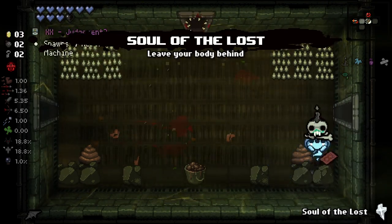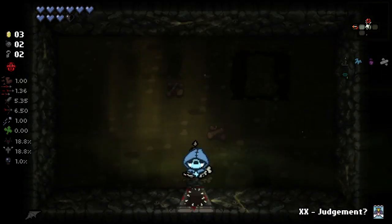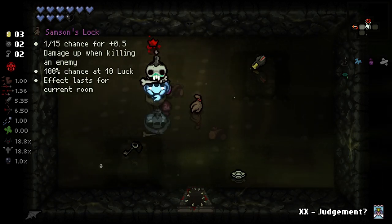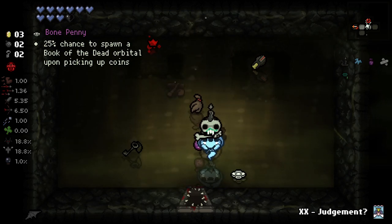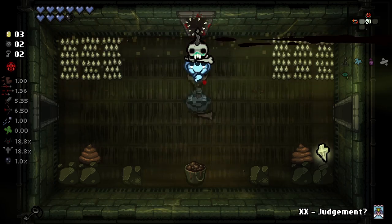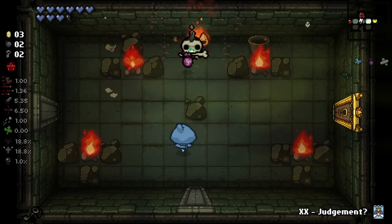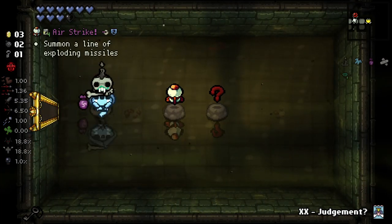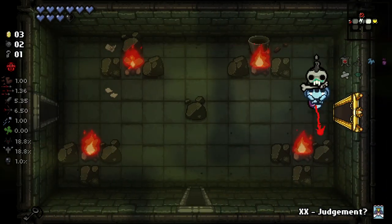There's a free devil deal here as well. While held: golden chest with a 5-cent chance to be replaced with old chest, 25% chance to spawn. I'm going to take this — I think this could be pretty good. We'll leave that there for now but I might come back to it. That's a really weird floor for this enemy to appear on.